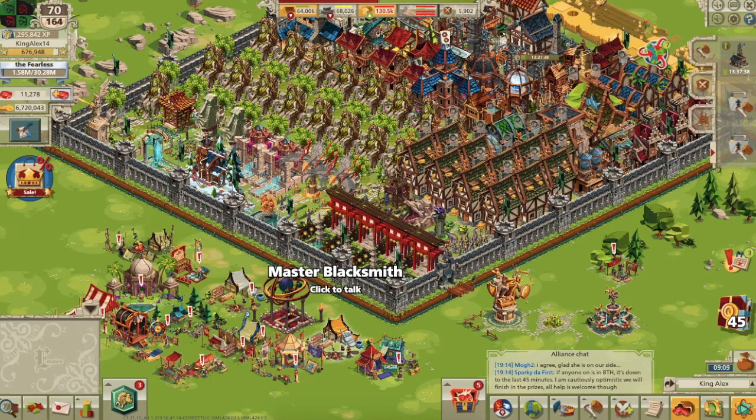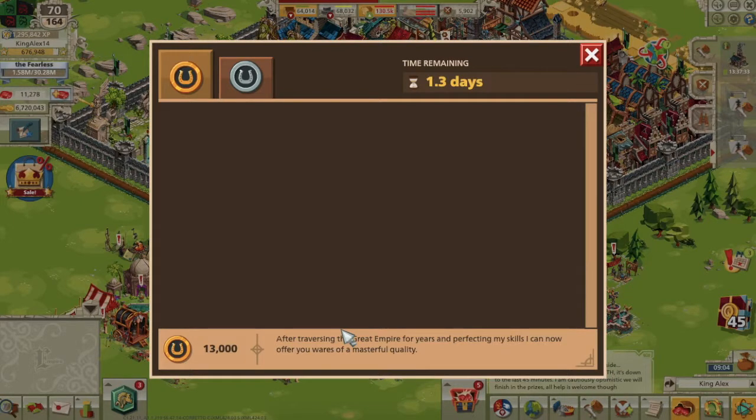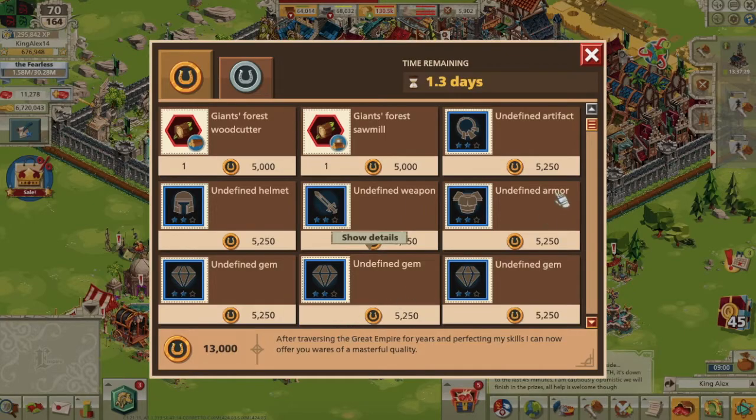The Master Blacksmith was added in October of 2019, replacing the Apprentice Blacksmith, and can be accessed from outside of your main castle. The tent becomes available at level 50, but all of its products become available at level 60 and up.